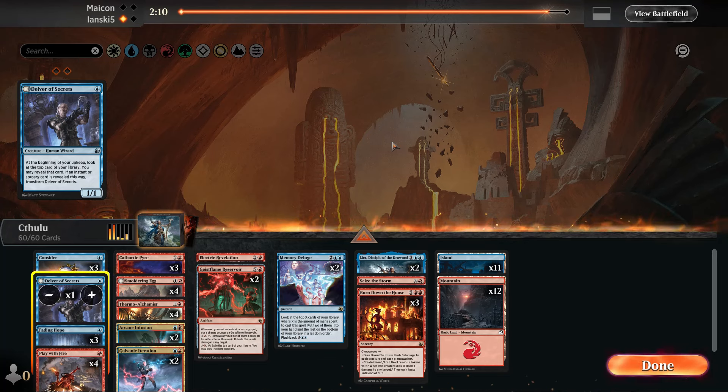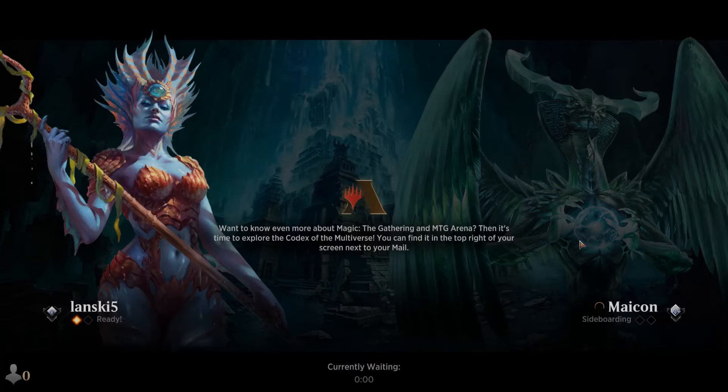What changes can we do here? Maybe Delver of Secrets — it's not very efficient. But as you can see, we were never really in trouble — everything went very smoothly and from the beginning we had everything under control.